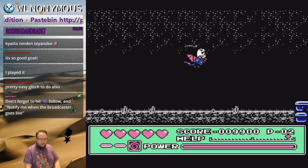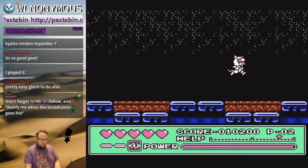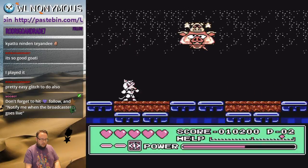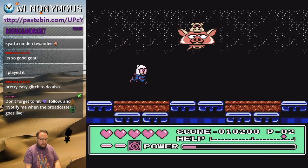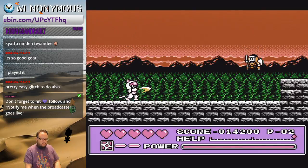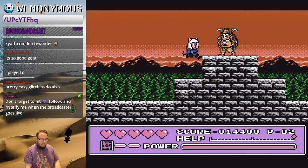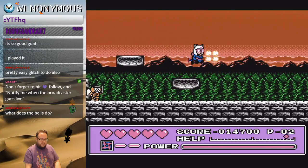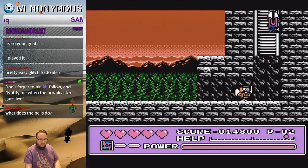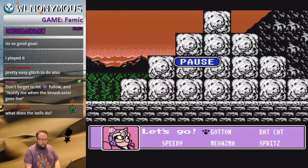I didn't need that bell, so don't go back and get it. After this, change to Batcat and fly up here and hit him. The bells refill your top health meter, which is like your special ability meter. This middle character's special ability is to punch through giant rocks, so you have to have that meter at least somewhat filled.